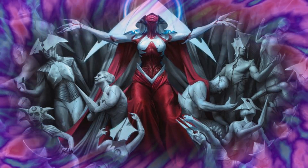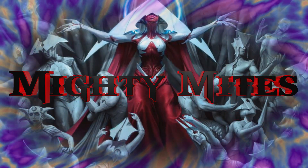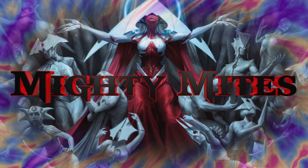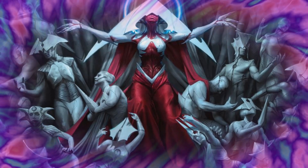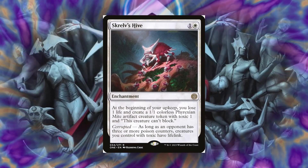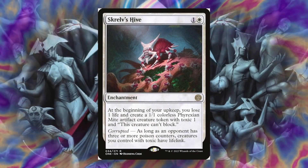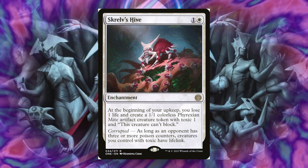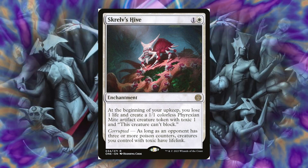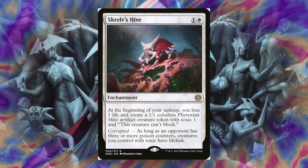But incubator tokens are not the only tokens we are making — we are also making Mites. The biggest reason why I wanted to include Mites is because we could overwhelm our opponents with a lot of different Mites on the battlefield. For example, we do have Skrelv's Hive. At the beginning of your upkeep, you lose 1 life and you create a 1/1 colorless Phyrexian Mite artifact creature token with Toxic 1, and this creature can't block. And if your opponents have 3 or more poison counters, creatures you control with Toxic have Lifelink.